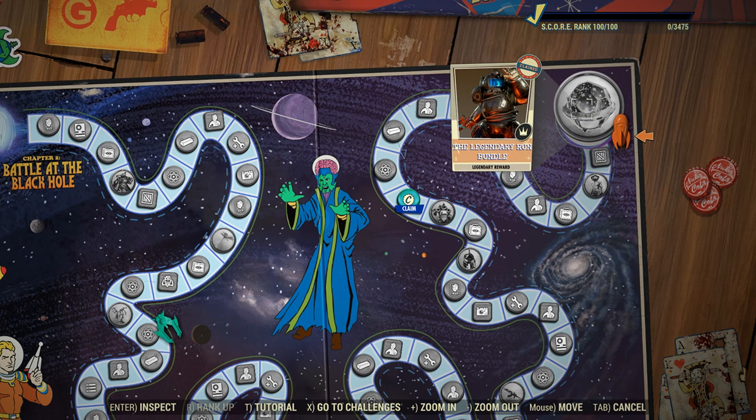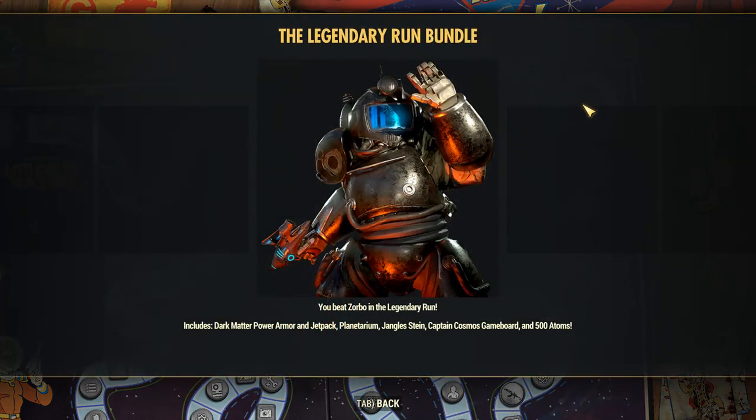This is the main thing I want to show off — the power armor. It's called the Legendary Run Bundle. We're going to build it. So we got the dark matter power armor and jetpack, planetarium, jungle stain, Captain Cosmos, game board, and 500 atoms.